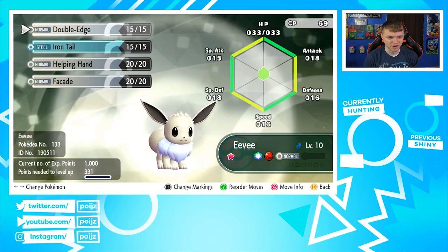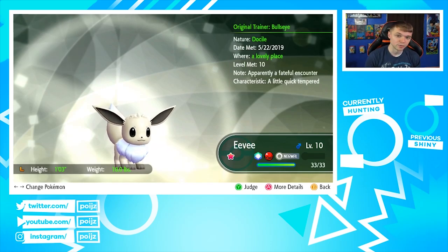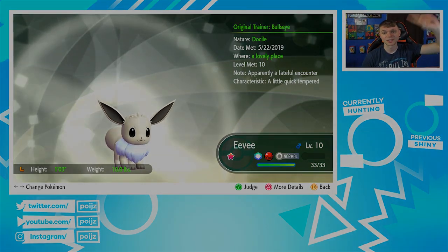I don't think Target has a quote-unquote mascot anymore, but it comes with the moves Double-Edge, Iron Tail, Helping Hand, and Facade. It's Docile — a neutral nature — and it's one star. I don't know if you always get Docile or if the nature varies. It's pretty cool to see the original trainer listed as Bullseye. Make sure to thumbs up, subscribe if you're new — peace, I'm out.